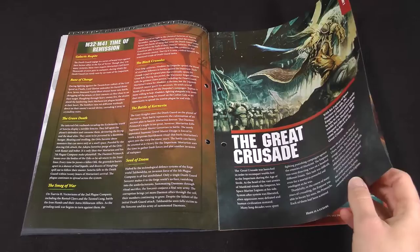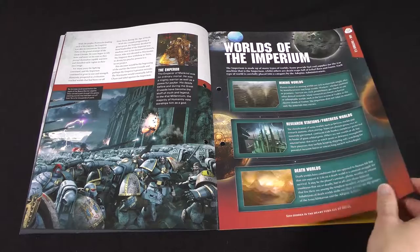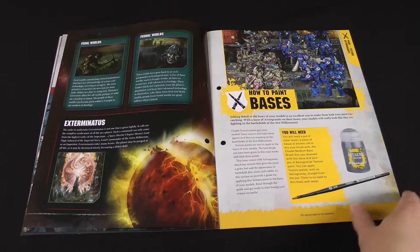Some stuff about the Great Crusade, which was the Emperor's attempt to reunite lost humanity across the galaxy. Then different types of worlds of the Imperium - Death Worlds, Feral Worlds, and so forth - and Exterminatus, which is all about blowing up planets.